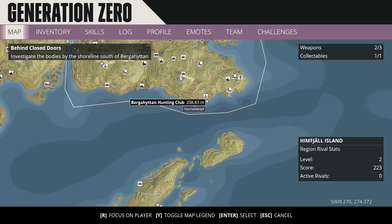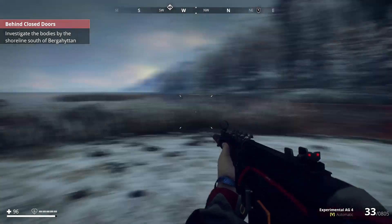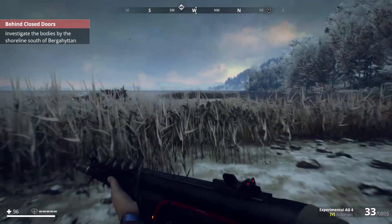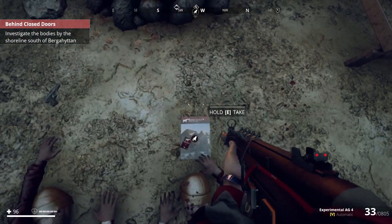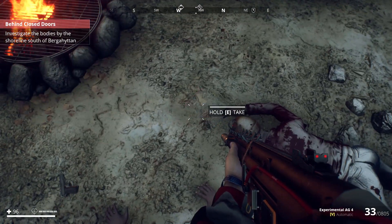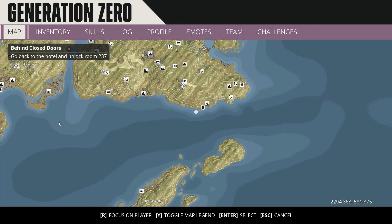If you head down here by the hunting club, you will find a mission called Behind Closed Doors. Just follow the little island down, and over there you will find two dead bodies which look like twins. All you need to do is take that keycard — and that's the keycard for the room.